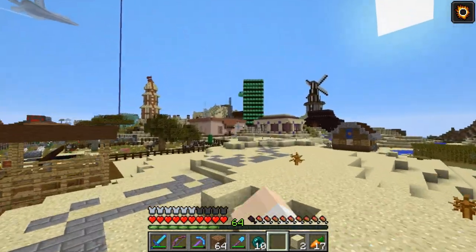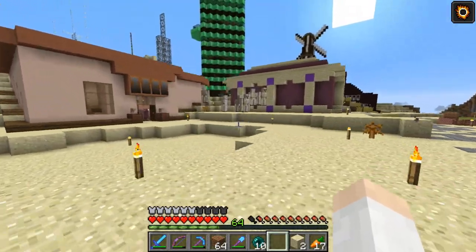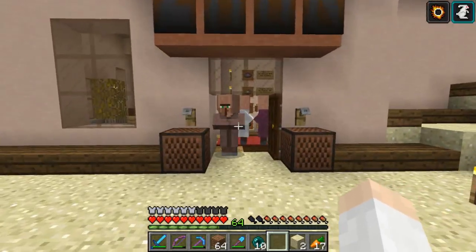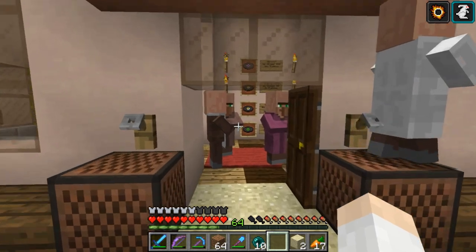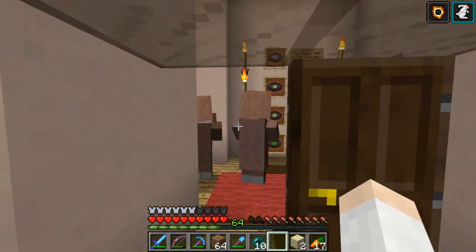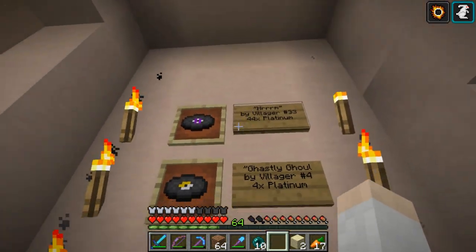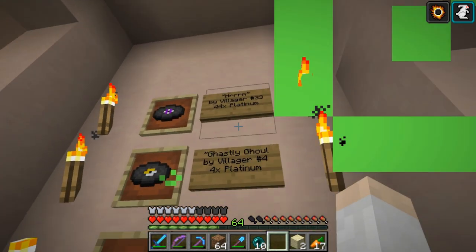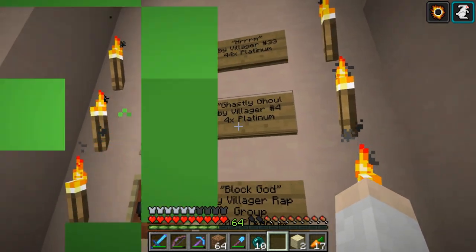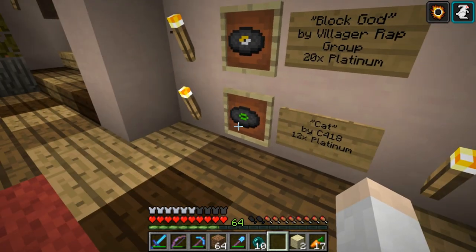Let's go to ZAMR, the cool breeze. Looks like we got some golems over here. So ZAMR, the cool breeze — this is the radio station. Looks like zombies have taken out one of these doors. You can see some classic hits: Herm by Villager Number 33, 44 times platinum; Ghastly Ghoul by Villager Number Four, four times platinum; Block God by Villager Rap Group, 20 times platinum; and Cat by C418, 12 times platinum.